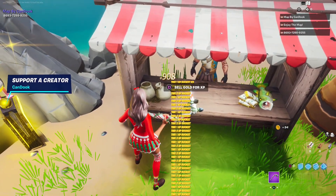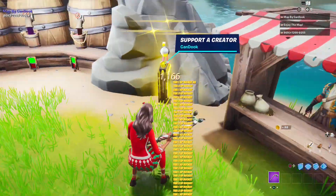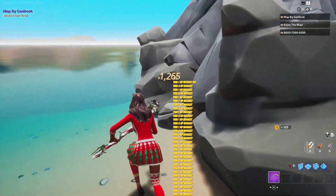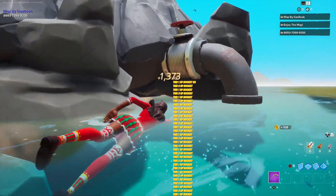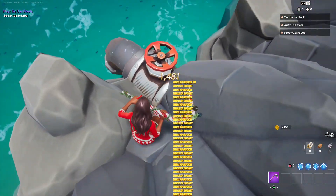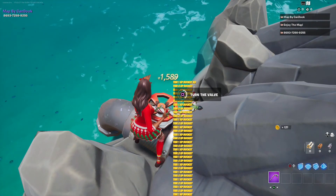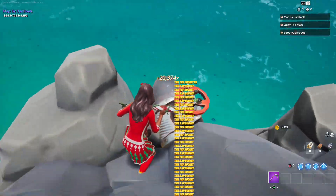Now let's just sell a few coins while we're at it. For even more XP, go to the other side of the island. Come to this spigot and let's turn the valve. Nice chunk of XP.